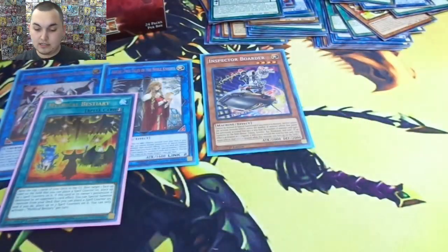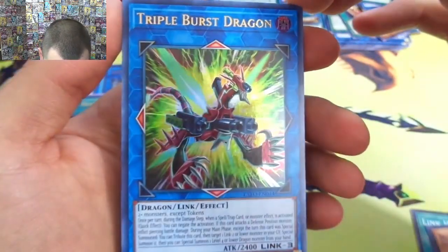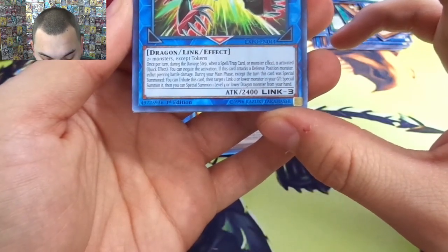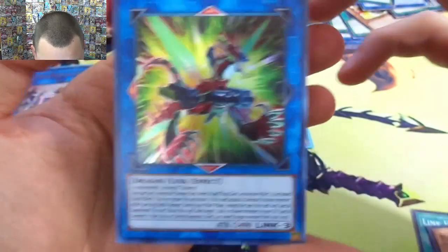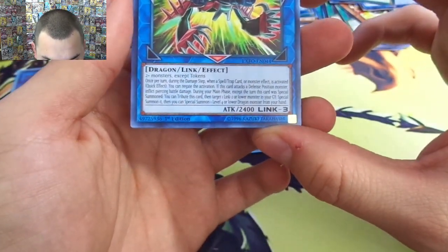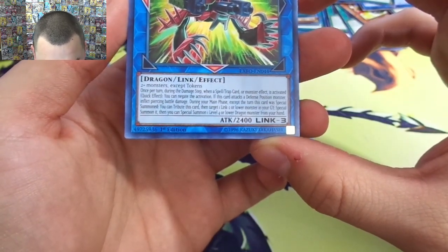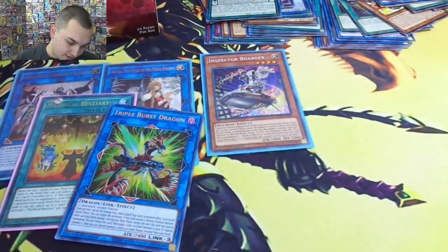Last two packs — should be getting an ultra rare right here. Got the Mecha Knight Orange Sunset, Link Hole, another Angler, Column Switch. Triple Burst Dragon — two monsters except tokens. Once per turn during the damage step when a spell, trap, or monster effect is activated — quick effect — you can negate the activation. If this card attacks a defense position monster, inflict piercing battle damage. During the main phase, except the turn this card is special summoned, you can tribute this card, then target one Link-2 or lower monster in your graveyard, special summon it, then special summon one level four or lower dragon monster from your hand. I actually like that card — Triple Burst Dragon, kind of a heavy cost for a 2400 attacker but I love the effects.